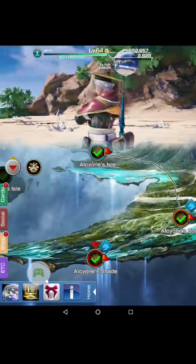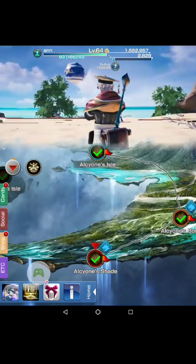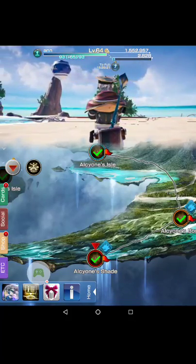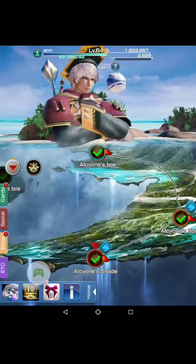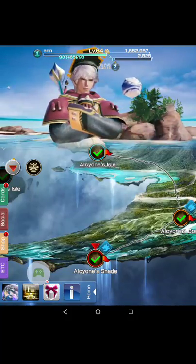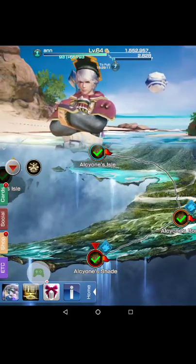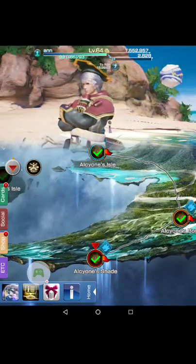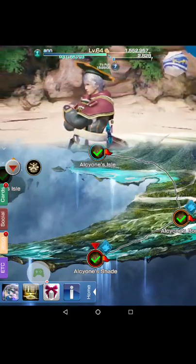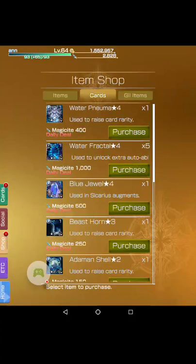You want to have fire cards to attack the water element. If you want to get something really high-level, you have to do it at the hardest mode. The easier the difficulty, the harder it is to get the cards or augments you need to level up your card to level five.